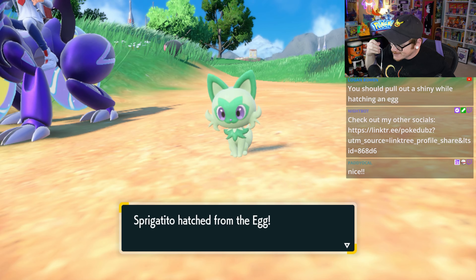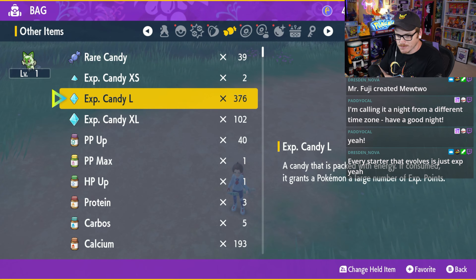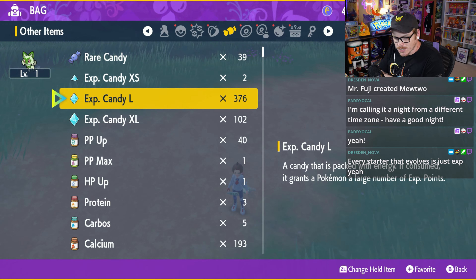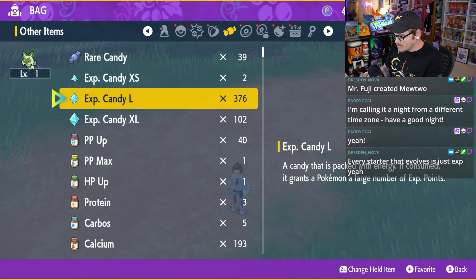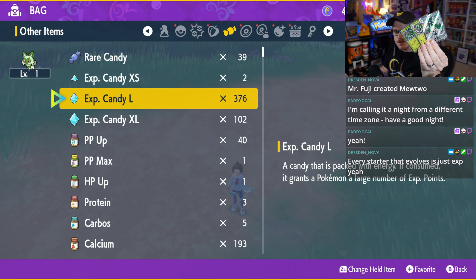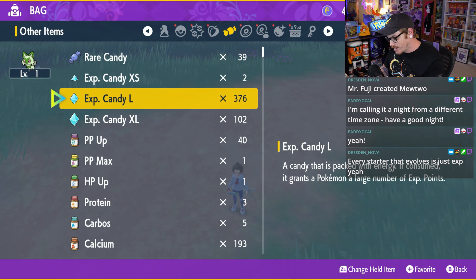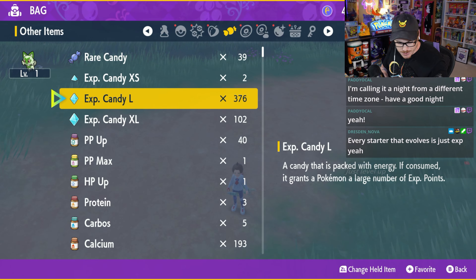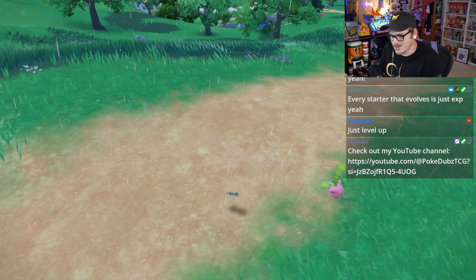So for the sake of the video, we are going to just level this one up, because I've used my reasoning that since it is the box promo, most people might not even hunt this. So we're just gonna take our one Sprigatito, evolve it into Florigato, and then eventually Meowscarada. We're gonna call that evolution line done for this one.